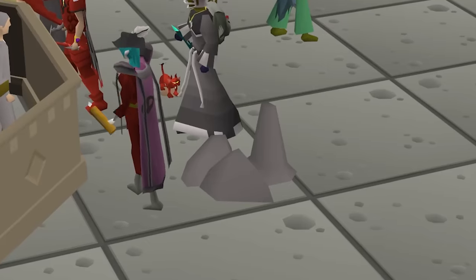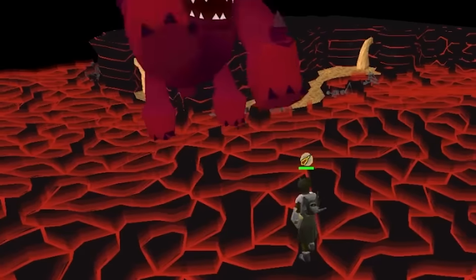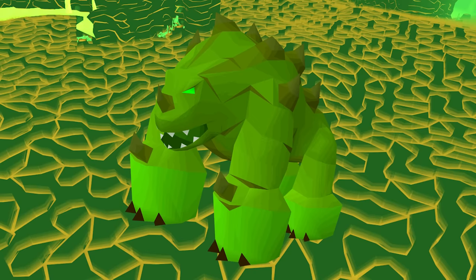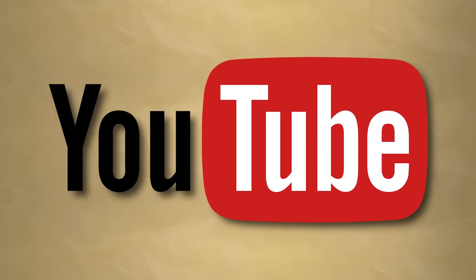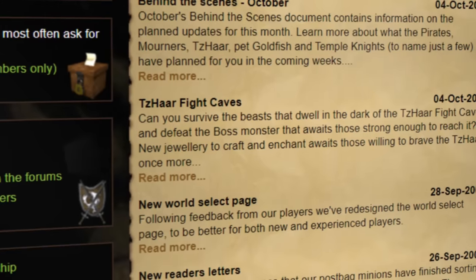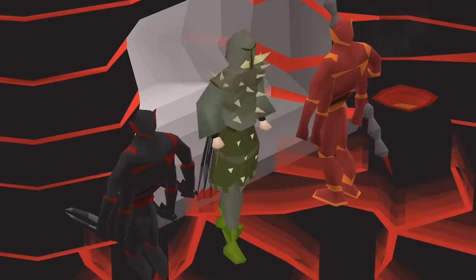Another funny one is that JAD supposedly had a special attack, and you would know when he used it because he changed colors. To make it even worse, these were the days before YouTube existed, so videos of the JAD fight that could be used to disprove these theories were pretty hard to come across. So about a day after the caves had launched, nobody had beaten them yet, which makes sense.